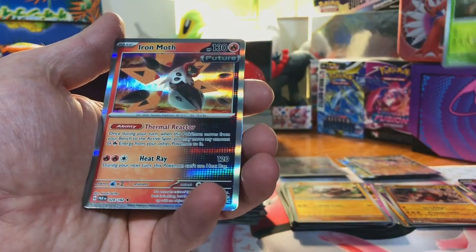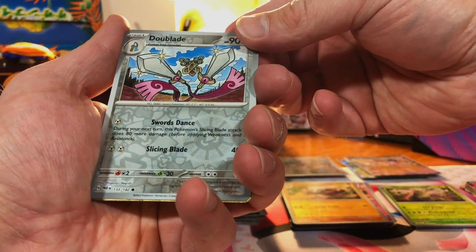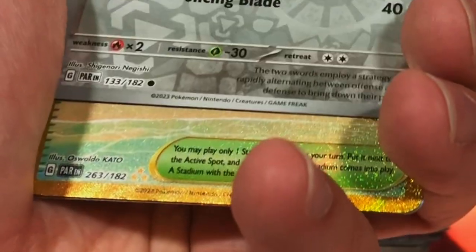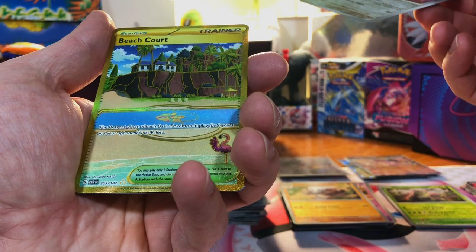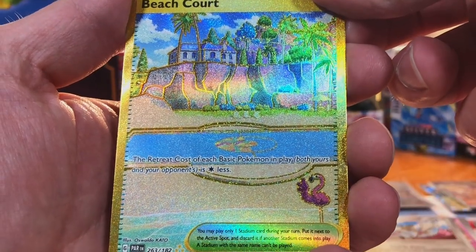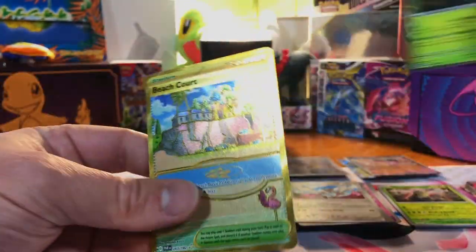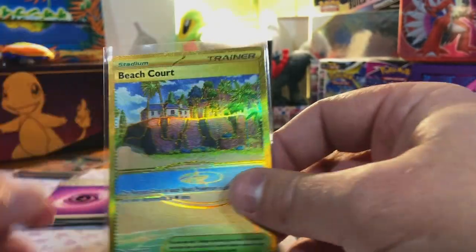We got a Knuckle Stack and a Wo-Chien and an Iron Moth — future card. Three more packs. Got a Dewblade — oh, whoa, nice! We got a hyper rare Beach Court card, nice. And a Wo-Chien holo — we're gonna sleeve that right up.